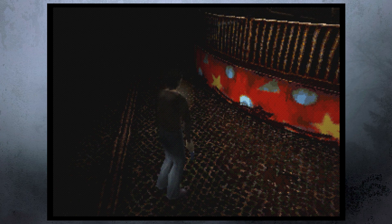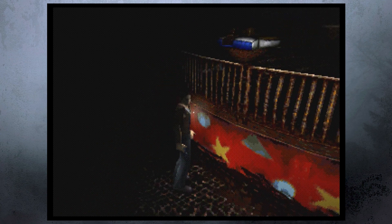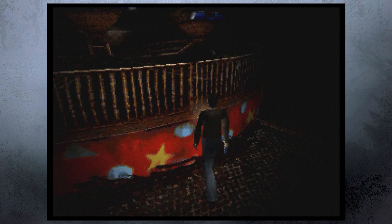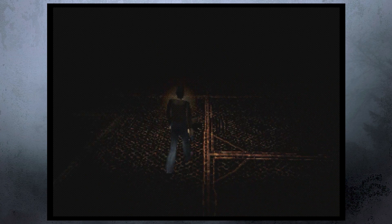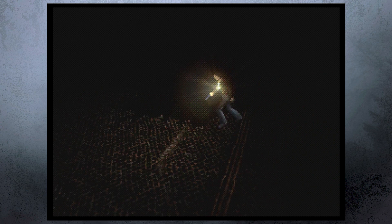If you want a chair that matches a table but with a cushion, you have to pick from the color swatches they decide for you. You might not find a swatch that matches the table, so you end up with a weirdly different colored chair. That's when custom content comes in, so you can make things match if you want your house to look nice.